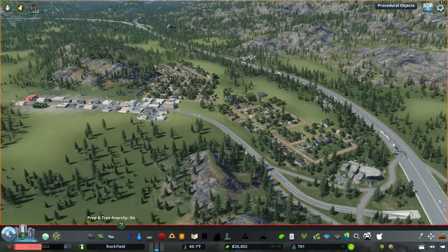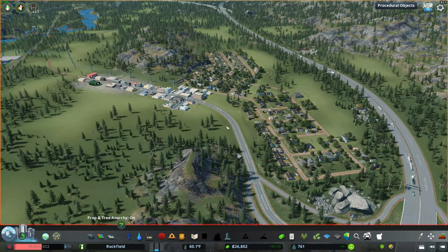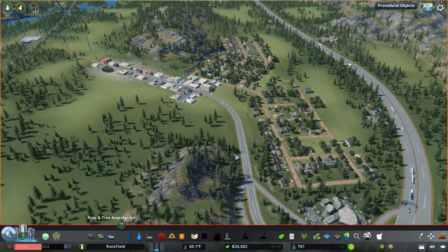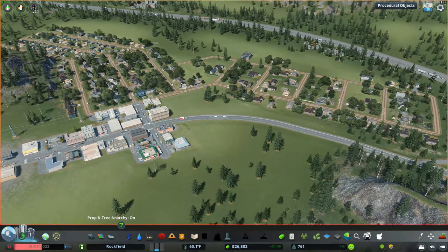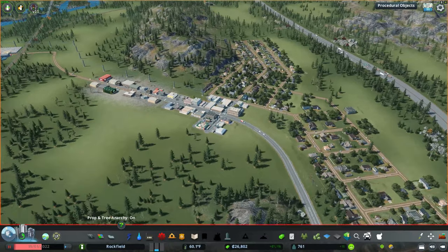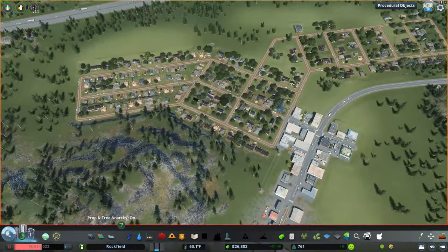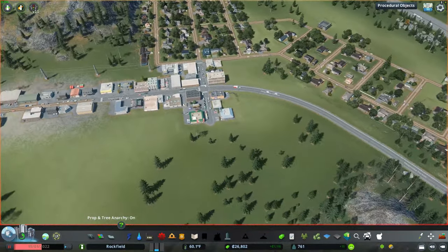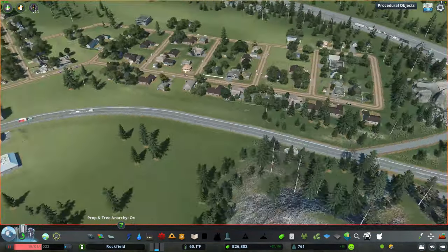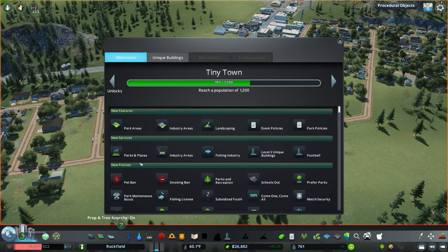Welcome back to another Cities Skylines video in my Pacific Northwest series, where we're building a city from the ground up the way the game is supposed to be played — with mods and custom assets, but actually playing the game rather than sandbox mode. In the last episode we got a good start on infrastructure: power, water, trash, industry, residential, commercial, our main street, and a nice entrance into the city. We also hit the 750 milestone.